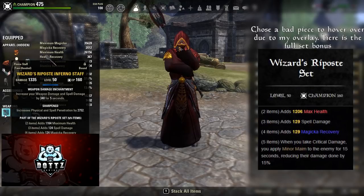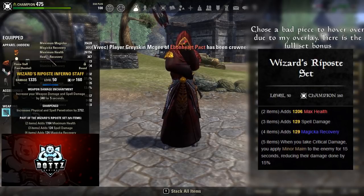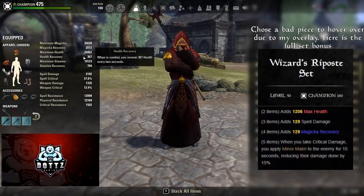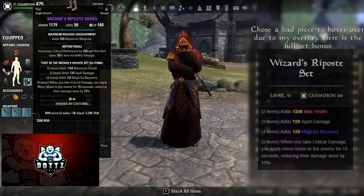The other set we use is Wizard's Riposte, which gives us a line of health, spell damage, and Magicka recovery. When we take any sort of critical damage, we apply minor maim to the enemy for 15 seconds, reducing their damage done by 15 percent. This build is going to be very hard to burst down by crit damage — when someone crits you, you already have crit resist up from Transmutation, and they're going to get minor maim on them. I always like to play setups that deal great damage while being a little bit tankier, because I like to play up in the fray.